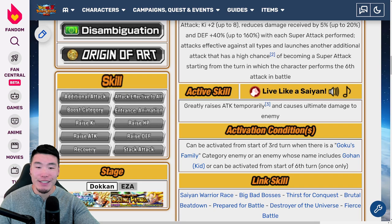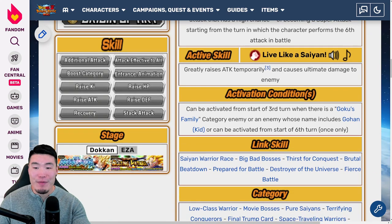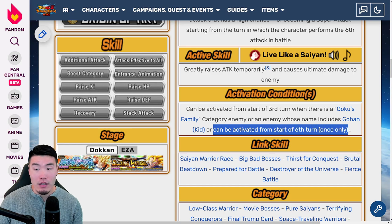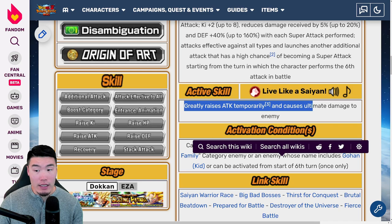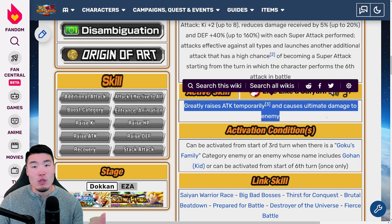Before we do a full review, let's talk about his active skill. It can be activated from the 3rd turn when there is a Goku's Family category enemy or an enemy whose name includes Gohan Kid, or it can be activated from the 6th turn once only. It greatly raises Attack temporarily and causes Ultimate damage to the enemy.